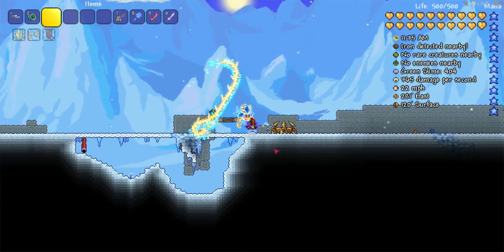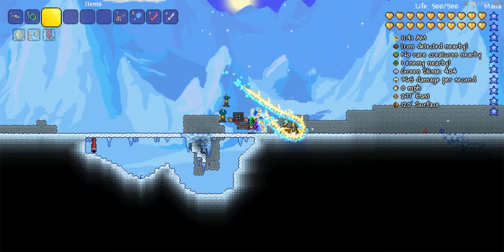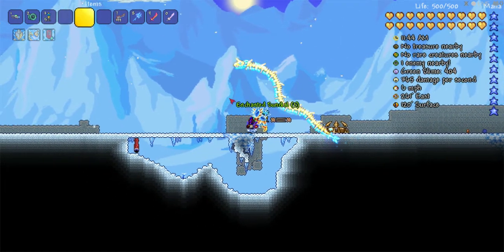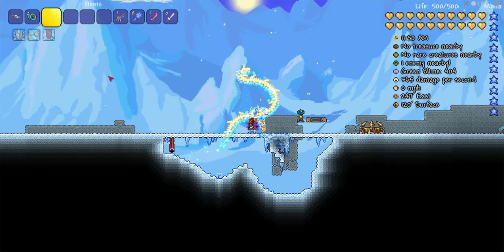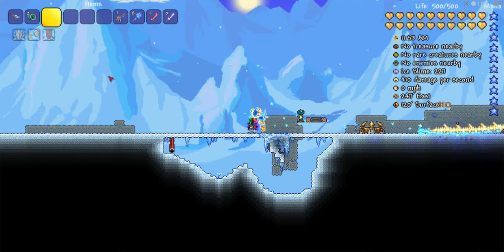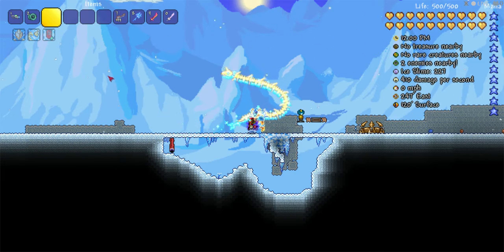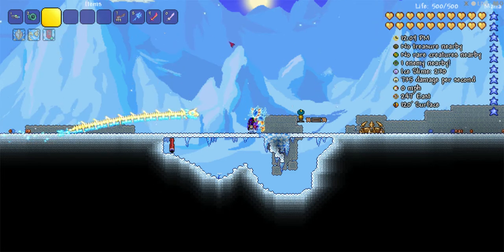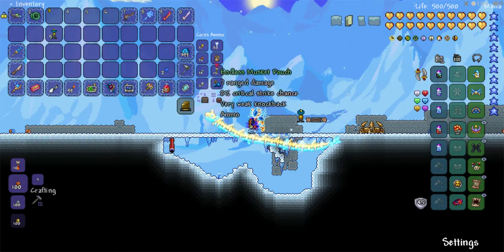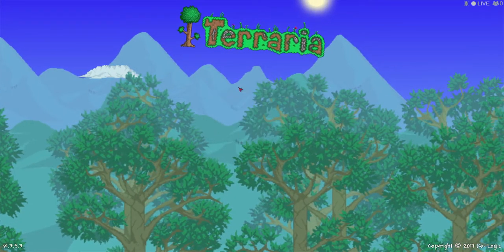Hello everybody, this is just a quick update on the last glitch I posted. You can also do this with enchanted sundials which sell for 2-3 gold. So if you don't have monoliths yet — like if you've gotten to the lunar event and beaten one of the four pillars — you can also get a golden crate and get sundials. That's a good way to get a lot of money. So that's just a quick update.